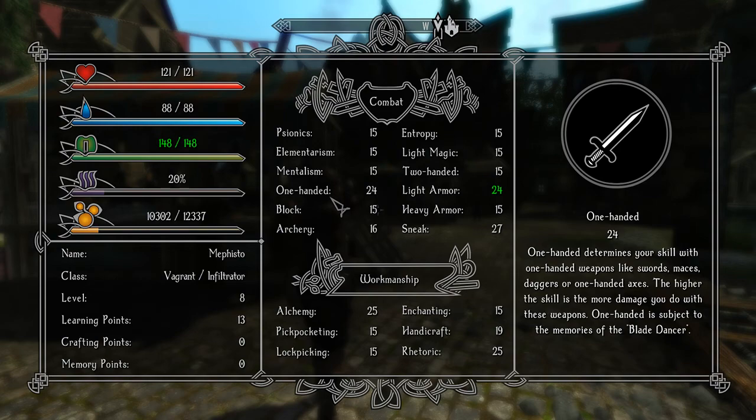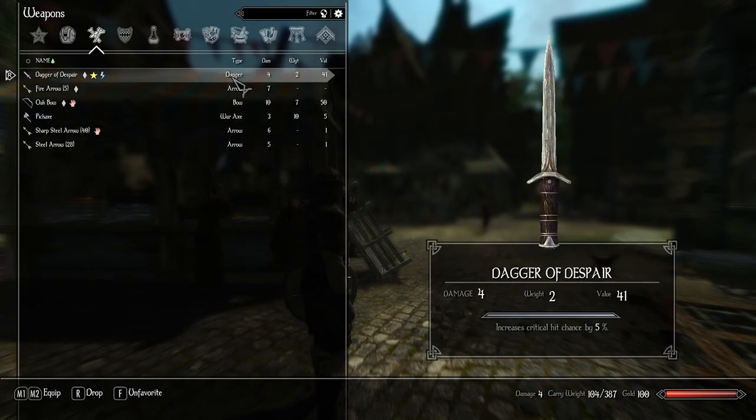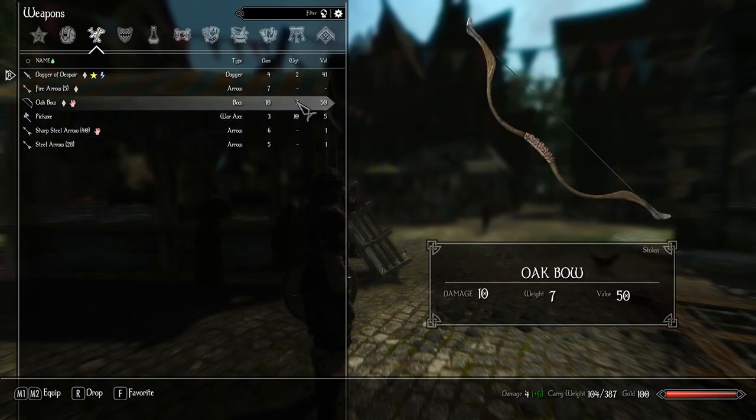We're probably just gonna leave everything at 25 with one-handed. Weapon-wise, I stole a bow and some arrows simply because I needed a good bow if I'm gonna be poisoning enemies from a distance. We learned in the pirate bounty mission that poisoning from a distance is not a bad thing. I'm trying to stay away from the whole stealth archer thing because that can be very overpowered in these kinds of games.